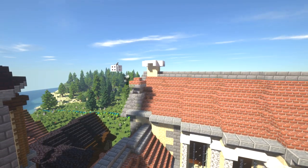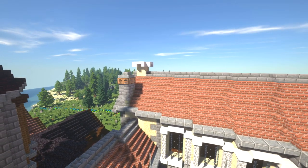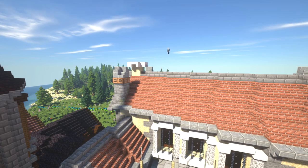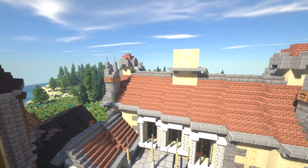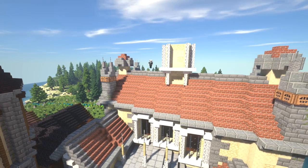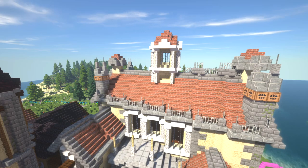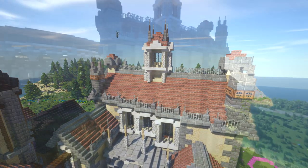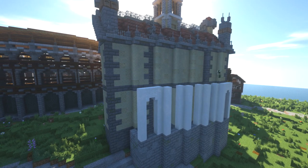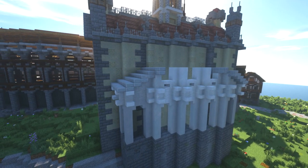The roof just looked really plain so I needed to do something with it. I decided to put on these — I don't know what you'd call them architecturally, I'm going to call them blobs — so I'm sure someone in the comments can correct me. They almost look like chimneys on there. On the main peak I put on these other bits as well, using the stone wall with lots of iron, which really helped.